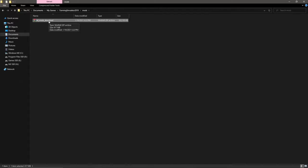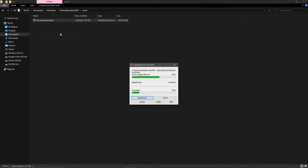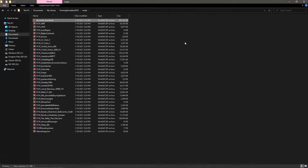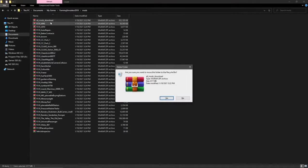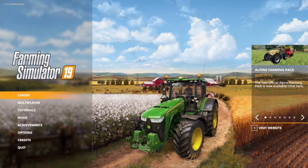My personal preferred way to do this is just extract here — so extract here, we'll just extract all the files right into this folder, nice and easy. There you go, and then you can see all the files pop out. Once you've done that, you can go ahead and delete the all mods download — you don't need it once you've gotten all the mods out.